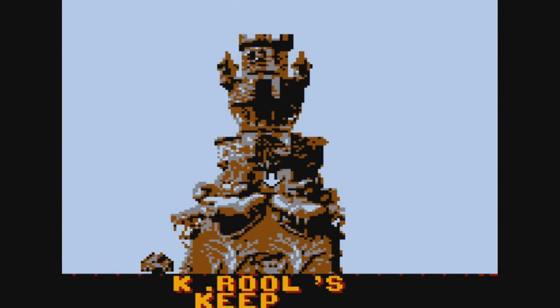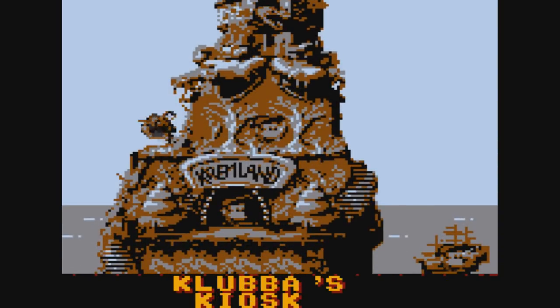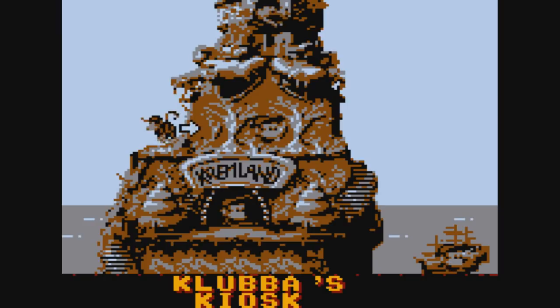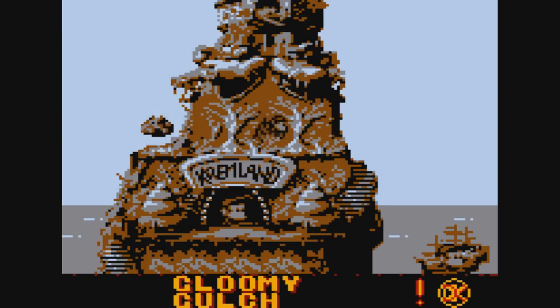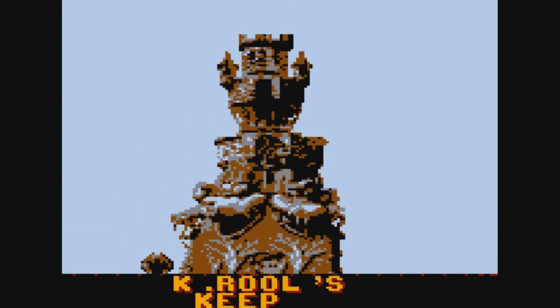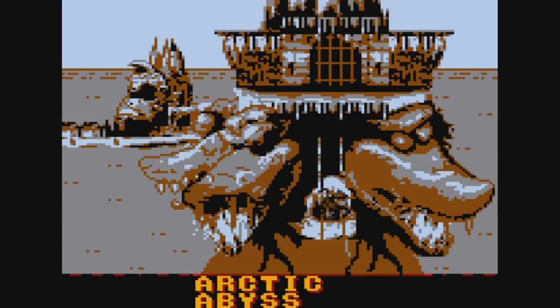World 4 has been beaten and we're going to move on to World 5. Notice how we have another icon up here — this is Clubba's kiosk. Instead of having a location in every single world, World 2 onward there's just one universal location for Clubba on the map in between World 4 and 5. We unfortunately cannot get to all the Lost World levels yet, but once we get all of the Krem coins, we can definitely come back and check it out and pay a visit to the Lost World.